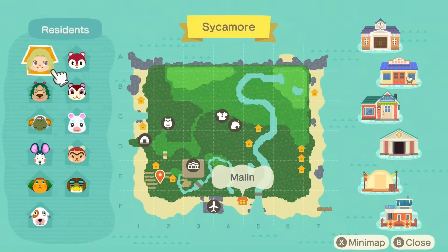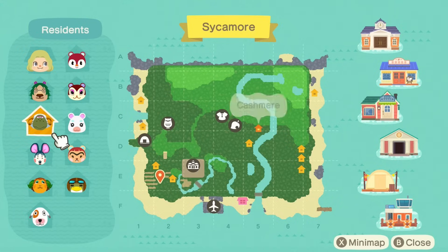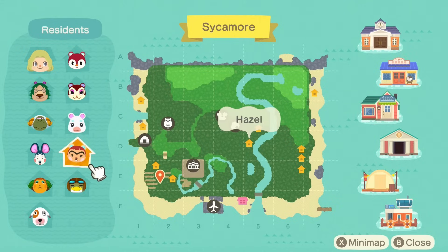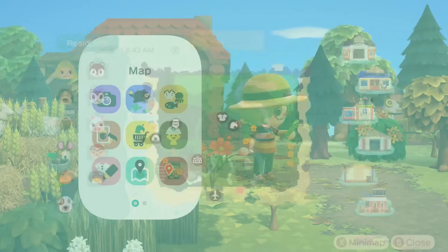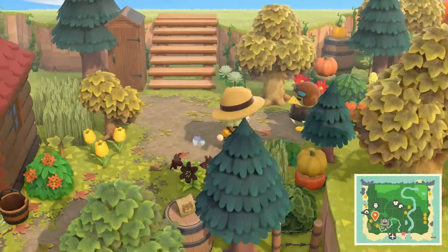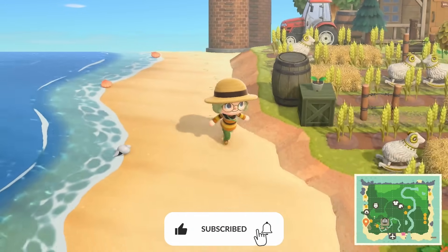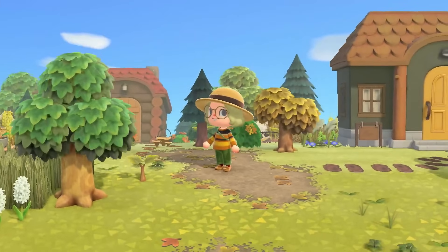This is my current villager lineup — thank you all so much for your amazing recommendations. The ones I still want to get out are Leopold, Cashmere, and Greta. All the others I pretty much like. On stream yesterday we came up with the idea of a little squirrel neighborhood with Hazel, Pecan, and Poppy, which I think would be super cute. I'm really enjoying working on this island and can't wait to continue. I hope you enjoyed the video and were able to take something away from it. Make sure you're subscribed so you don't miss the next update, and I hope you all have an amazing time until I see you in my next video. Bye everyone!